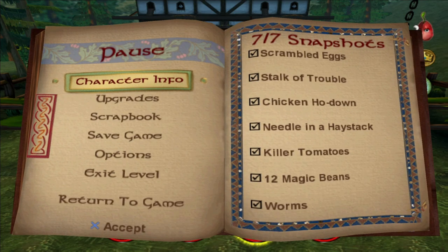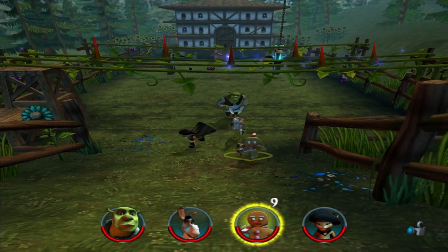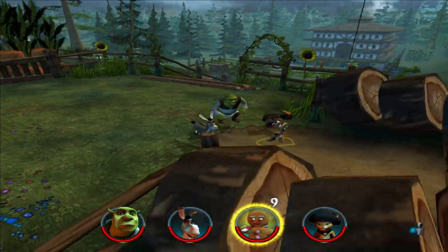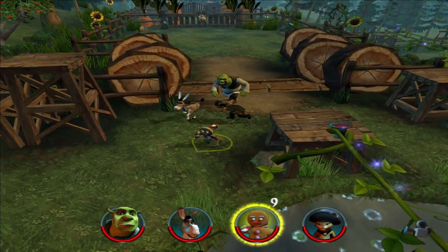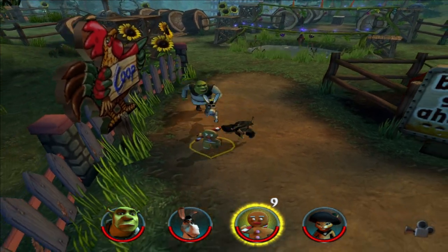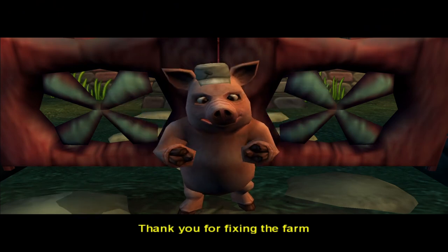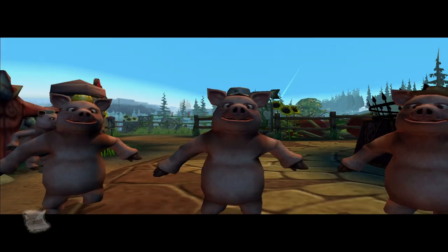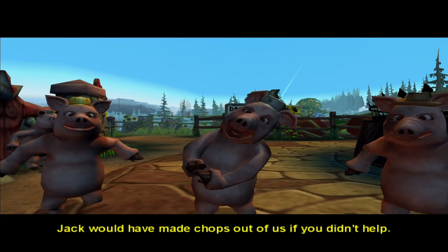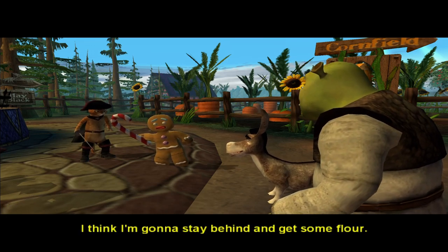All right, is that all? Yeah, seven — cool. Time to head back. Heading to Jack and Jill's cabin. This way to the coop — we were just there. Hey Biggie, thank you for fixing the farm. You know what guys, I think I'm gonna stay behind and get some flour.